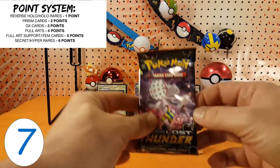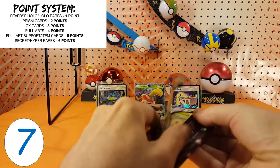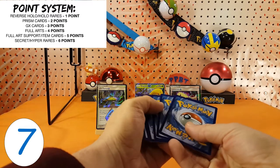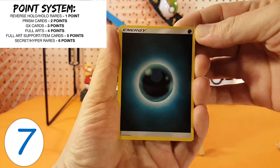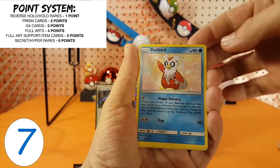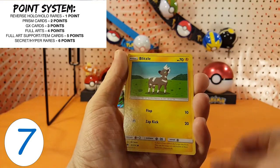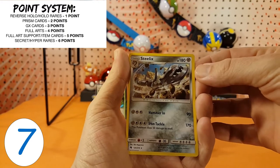And we are back. Third pack. We start this one off with Dark Energy. Brione. Electropower. Delibird. Chikorita. Pachorisu. Hoppip. Carbink. Blitzel. Our reverse is a Pachorisu, and Steelix is the regular rare.